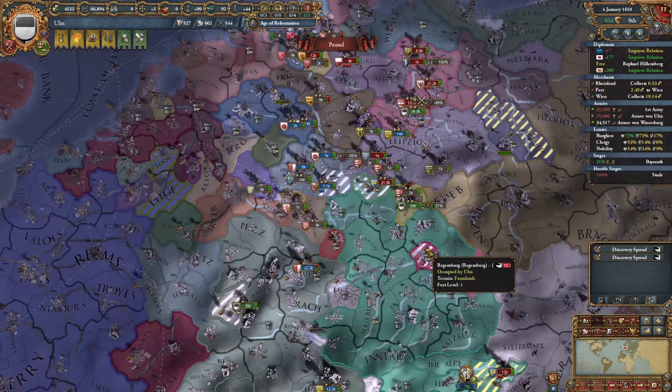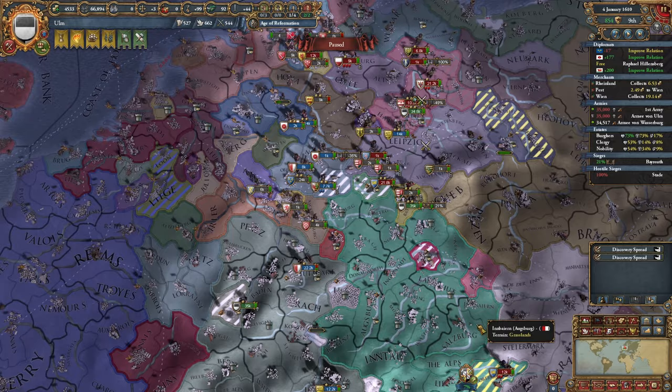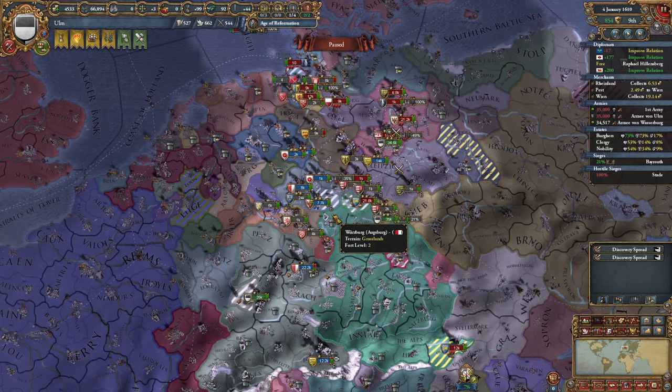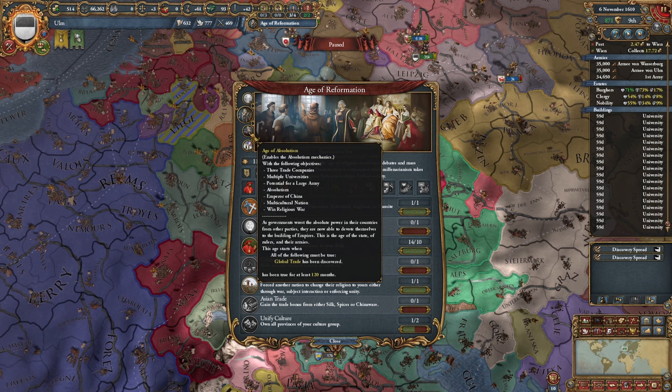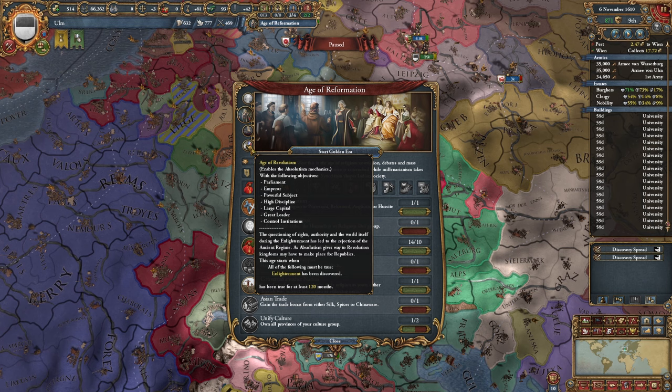Fighting a coalition is not one of the things you want to spend your time doing, so I'm going to try and peace out of it as soon as I can. The war goal's been taken and I'm ready to leave this whole mess behind. Just before the Age of Reformation ends, I'm going to start the Golden Era because I'm probably not going to be able to enact it until maybe the Age of Revolutions. There's also a fairly decent chance I finish this run before the Age of Revolutions, so I'm just going to start it.